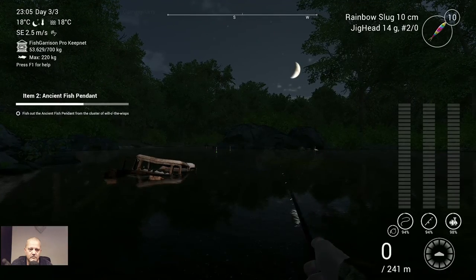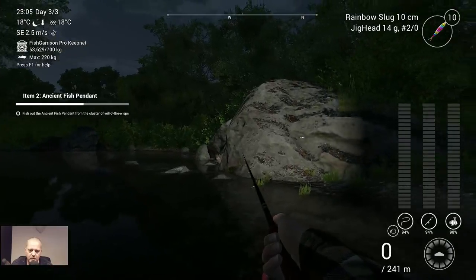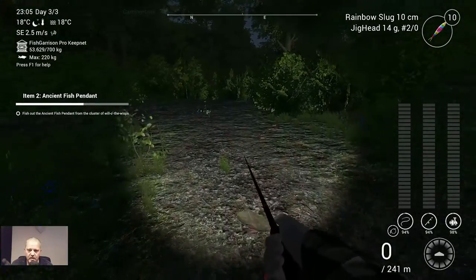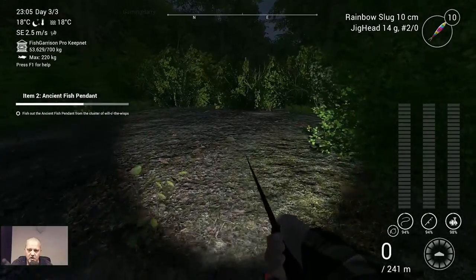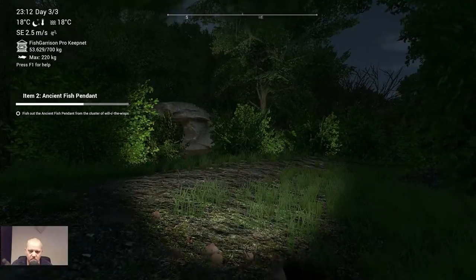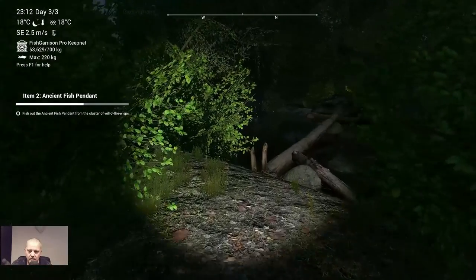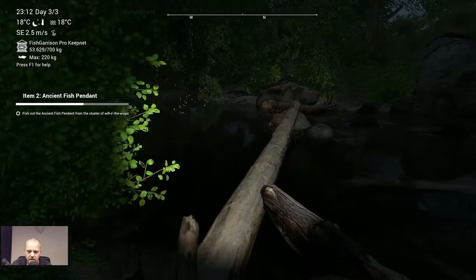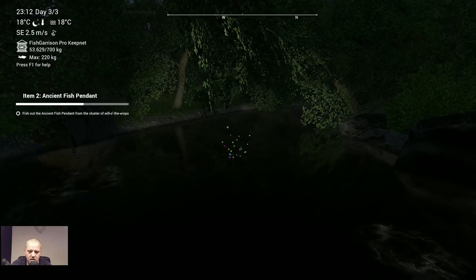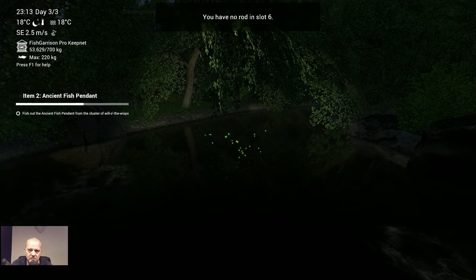Now we need to go look around to fish out something, but we have no idea where to go. We can only go this way. Let's check out where it is. I think I saw something — something is shimmering at these rocks, and I have no idea what that is. Maybe we need to throw in a rod. Let's try this.